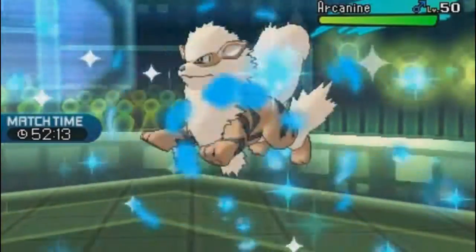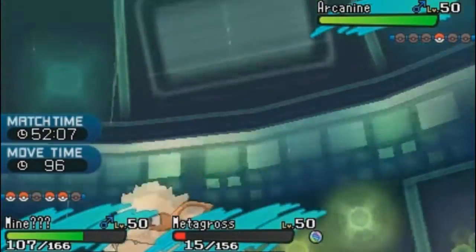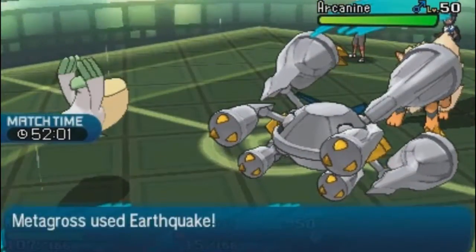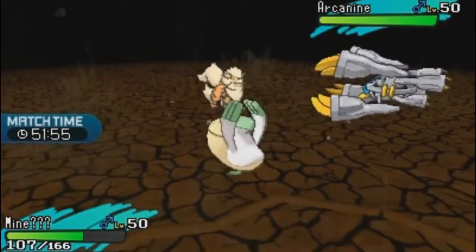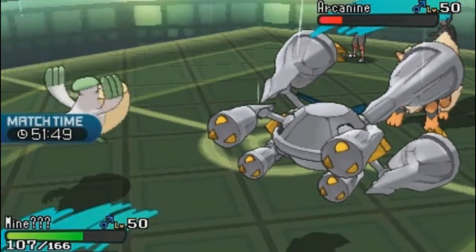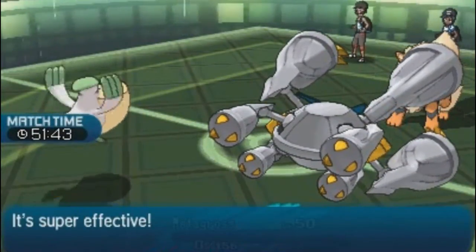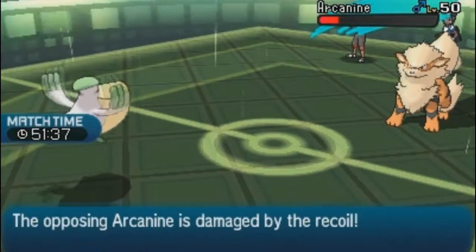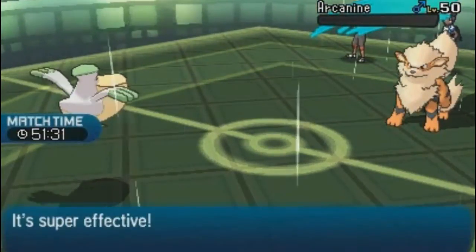The opponents' last Pokemon is Arcanine. Jacob's Pelipper gets an easy Scald. Danny uses Earthquake to hit both opponents' remaining mons. Even if Arcanine is max speed and outspeeds Metagross, Danny still has Ash-Greninja in the back and Pelipper's Scald will clean up. Metagross gets KO'd but the game is essentially won. GG!